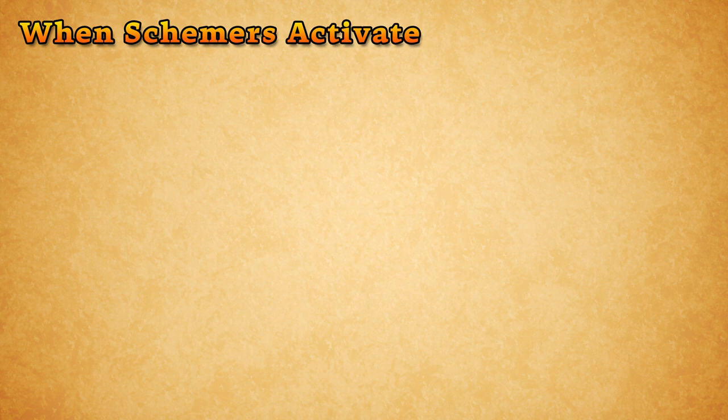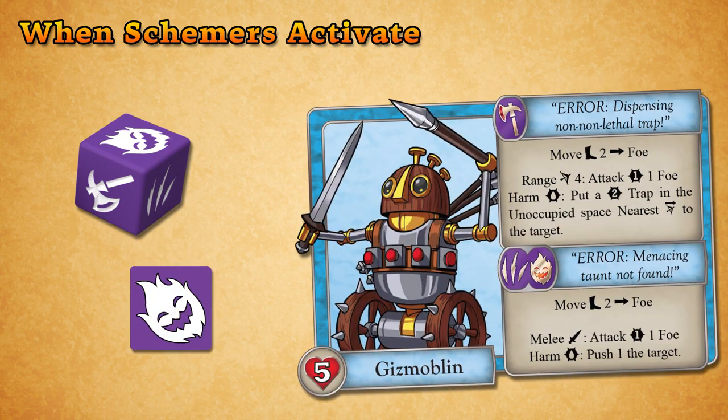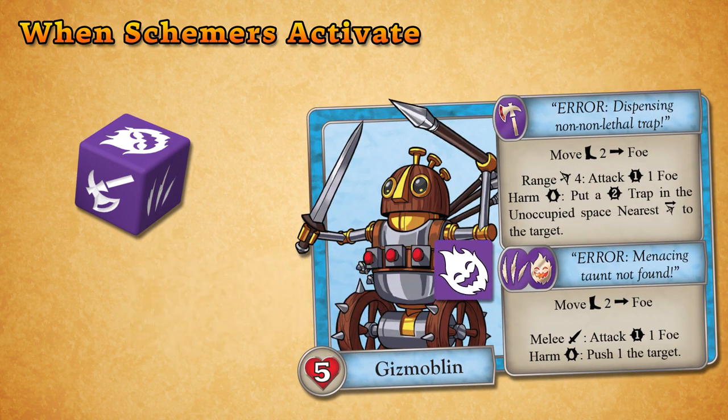Earlier in the round, you rolled scheme dice for each type of schemer on the map, and matched the dice icon to the appropriate scheme to indicate what that schemer would do on their turn. A scheme is a series of effects, printed like a hero's ability, and is resolved from top to bottom, one effect at a time.